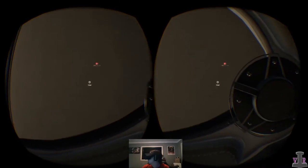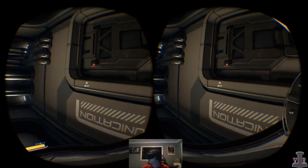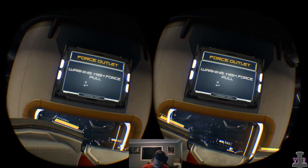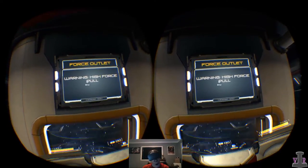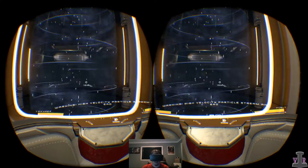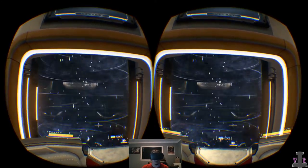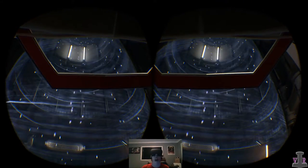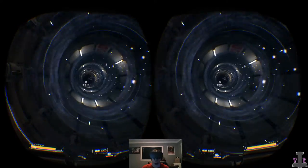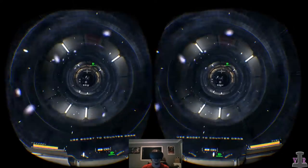Hello wall — hugs! Am I upside down? I'm upside down. This feels so awkward. Morning — high velocity particle stream ahead. I don't know what that means. This is going to push me down, or up — I don't know what way I'm facing. Whoa, that was awkward. Acceleration rate increased — use boost to counter drag.